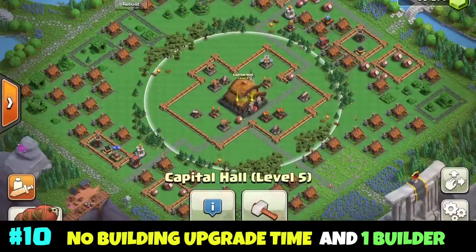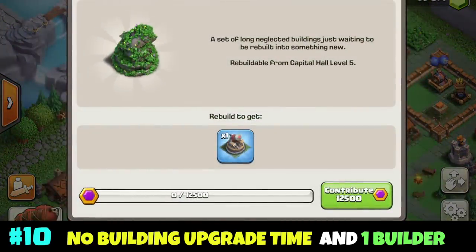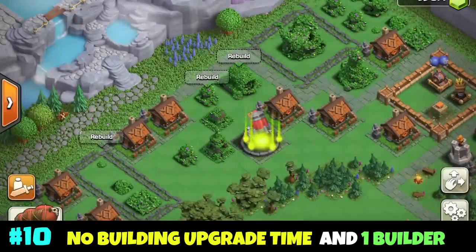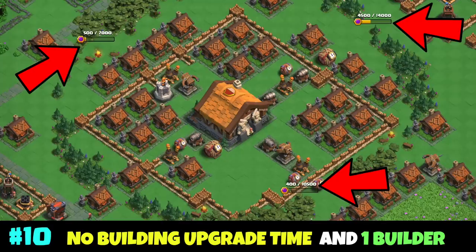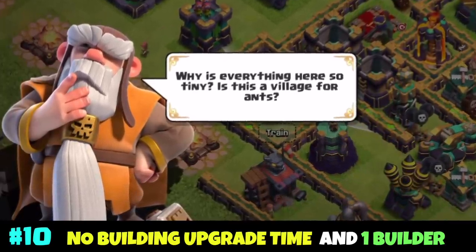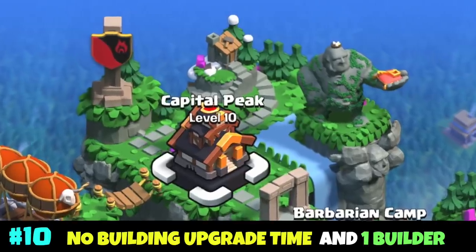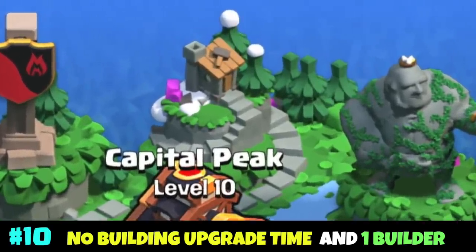Clan Capital buildings finish instantly once enough Capital Gold has been contributed by clanmates — there is no upgrade time. Even though multiple upgrades can be started on a district at once, there is only one builder called the Grand Builder, or the Ancient Builder. His hut can be found at the top of the Capital Mountain near the Capital Peak.